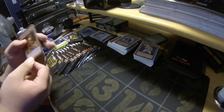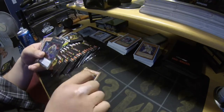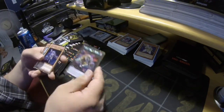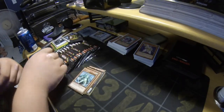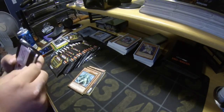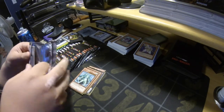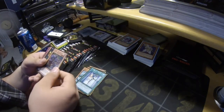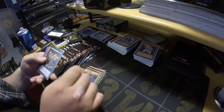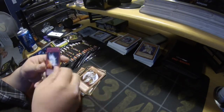First pack: Lone Fire Blossom, Giving Puppet, Doll, Embodiment of Punishment, Plague Spreader Zombie, and Ryza. Next we've got Forbidden Dress, one Chronomaly, Number C80 Celestia, and a Mirror Force.